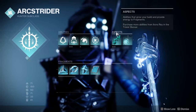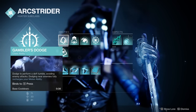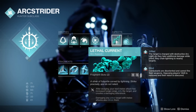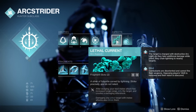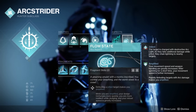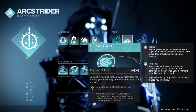Your aspects for this build are going to be Lethal Current and Flow State, while using Gambler's Dodge to restore your melee when you dodge near an enemy. Both of these aspects lean into each other quite heavily. Lethal Current allows your melee attack to jolt targets after you dodge, and then punching them again while they are jolted will blind them. Flow State will amplify you after killing a jolted target, which you will have done via Lethal Current. Being amplified recharges your dodge more quickly, boosts your reload speeds, and makes you more resilient while dodging.